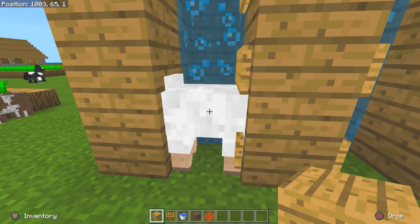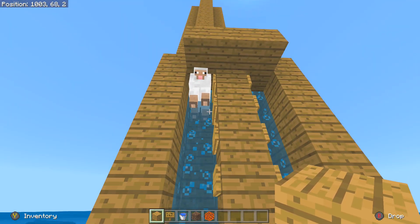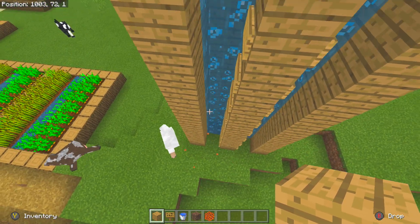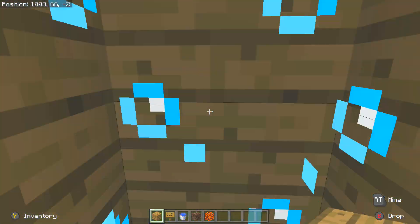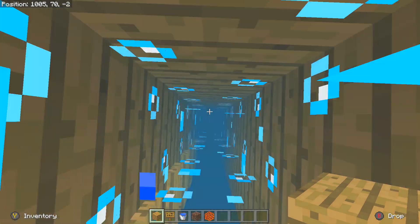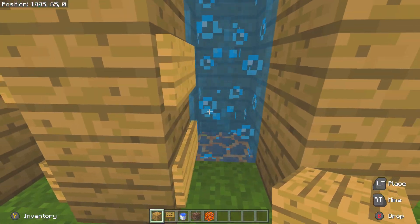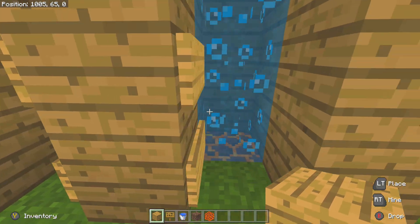I'm going to show you how this works. The sheep was going to be our test subject, but the sheep failed the test. So instead I'll come in here myself. We have a soul sand block on one side and a magma block on the other, which takes a little bit slower to reach the bottom but still about two seconds, which is very good.